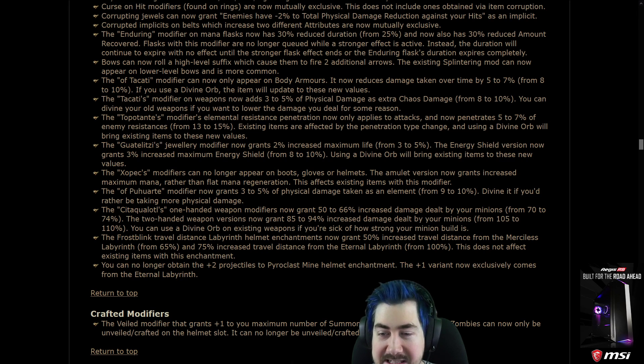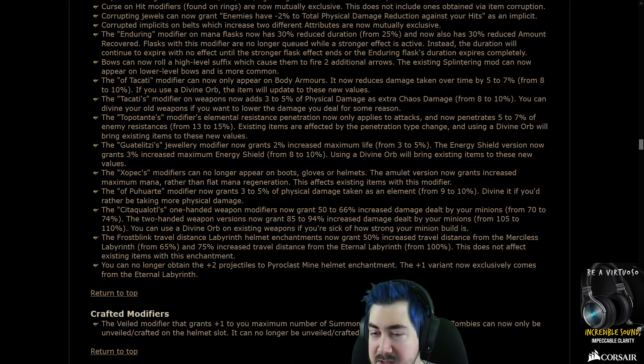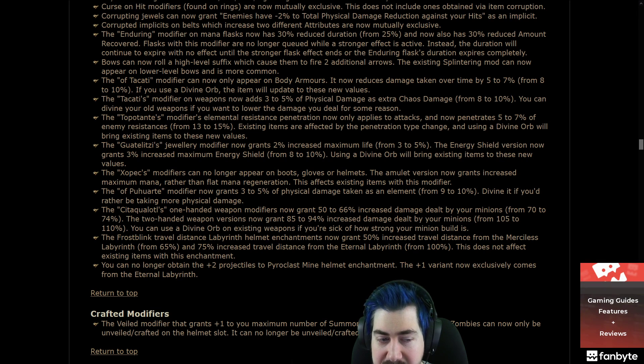Guatelitzi's jewelry modifier now grants 2% max life from 3-5%. The energy shield version now grants 3% max energy shield from 8-10%. They're still strong, but now they're not something I'm gonna actively farm for as much.